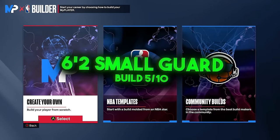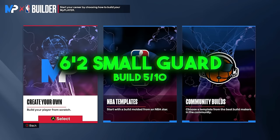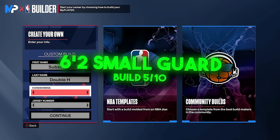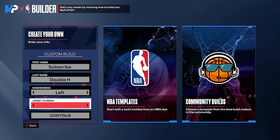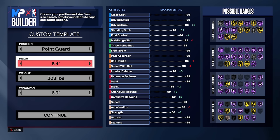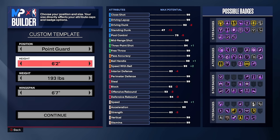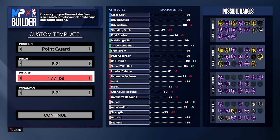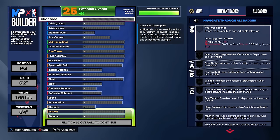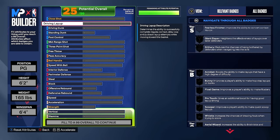Build number five — our last guard build. This is the last short guard build; it won't have defense so if you want a defensive guard, look at the other builds. This is for 3v3 and 5v5 competitive situations. We're going 6'2 at 165 pounds minimum weight, with a 6'4 wingspan — that's the longest you can go while still getting a 97 three-pointer.